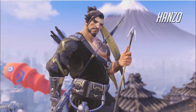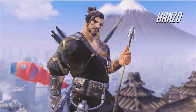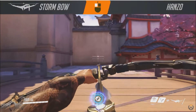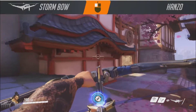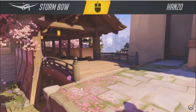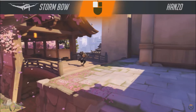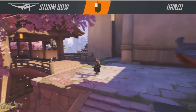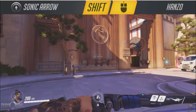Hanzo is one of the two snipers available in Overwatch. Of the two, he is the hardest to master by far. Hanzo's weapon, the Storm Bow, can be charged up for more damage, and these charged shots will make up the bulk of your damage as they can be absolutely devastating if you land a headshot. Unlike Widowmaker's bullets, the distance Hanzo's arrows fly is determined by how long you charge the shot, and they also travel in an arc, so he requires a bit more practice to get his aiming down.